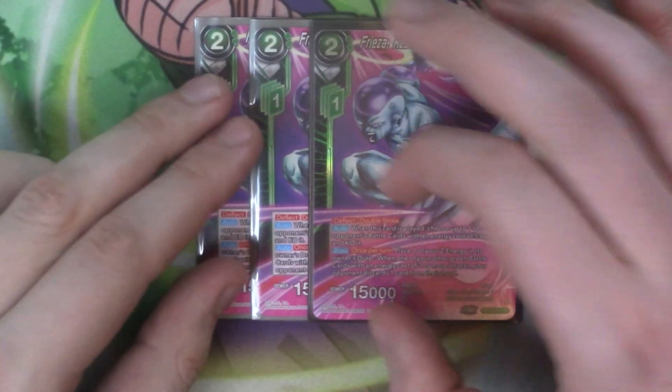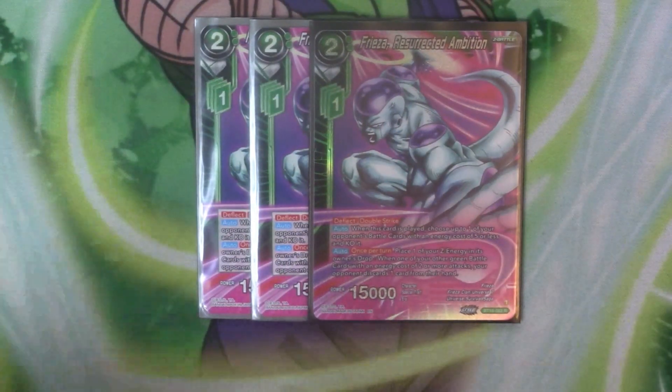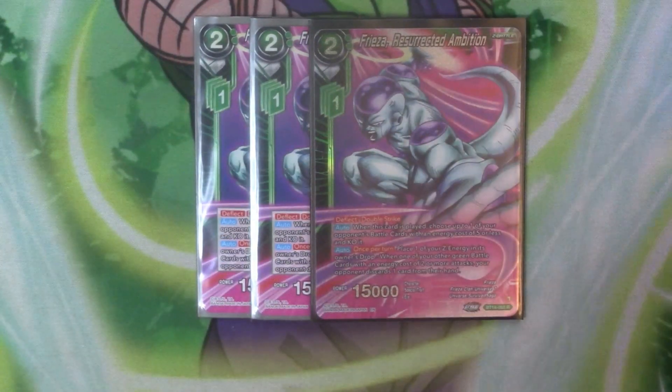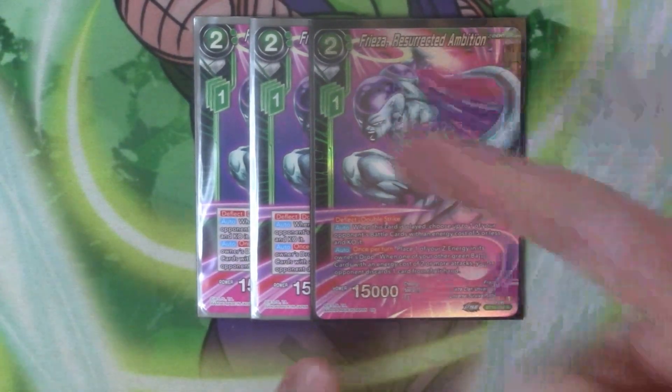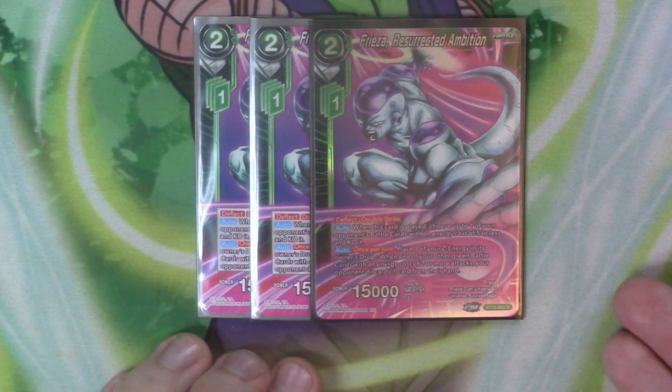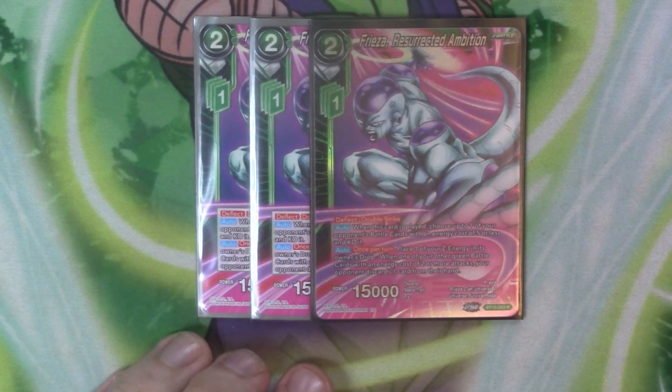So to start with we've got the Z Battle Cast, which is just three copies of Freezer — you can easily make it four. So it's got Deflect, Double Strike, costs two and one ZNG, it's 15k. The first Auto is when it's played: choose one of your opponent's battle cards costing 5 or less and KO it. The second Auto is once per turn, you place one of your ZNG in the drop — when one of your other green battle cards costing two or more attacks, your opponent discards a card. So it can just KO something and then make your opponent discard.